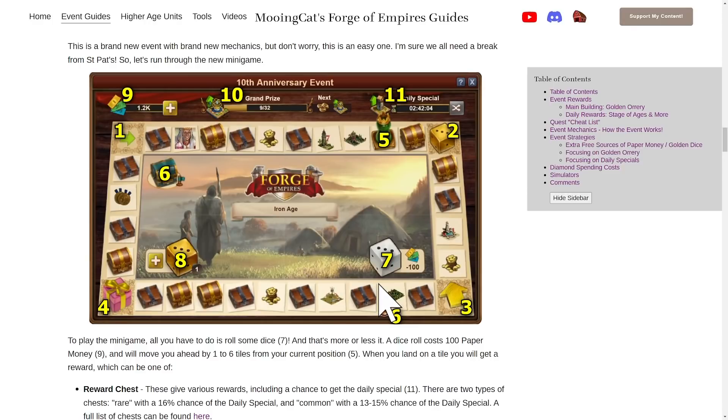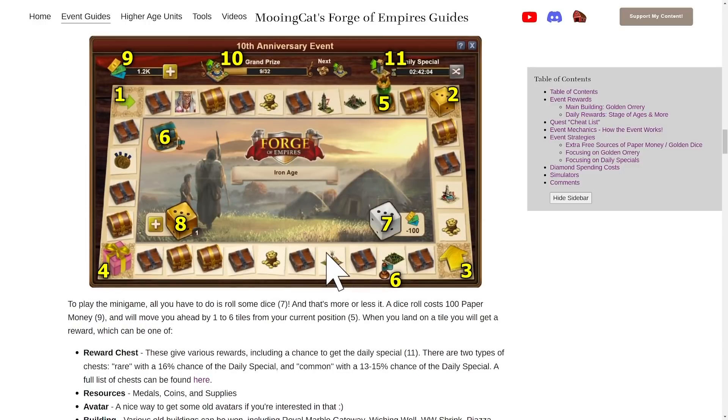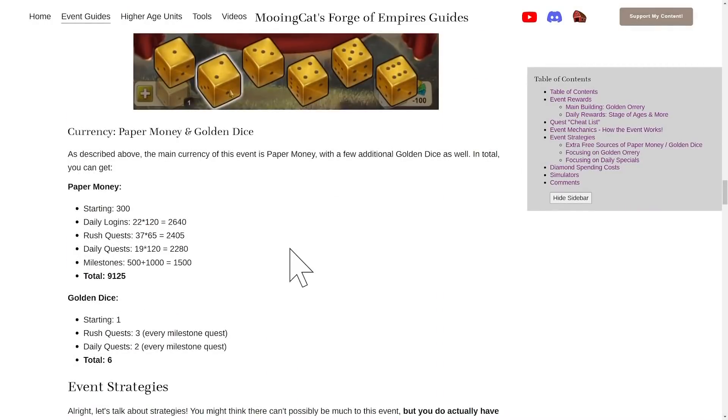That's basically it for the mechanics — fairly simple and you don't really have to think about too much. With that said, you do still have some choices to make when it comes to getting the main building, the Golden Orrery, fully leveled. In terms of currency, you can get just above 9000 paper money for free, and you can get six golden dice for free. You get one golden dice for every milestone quest, and you also start with one — six in total.